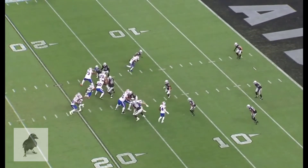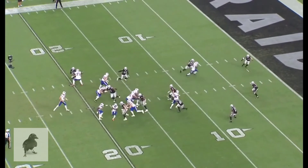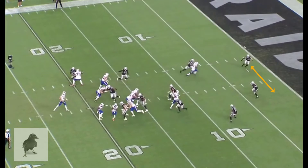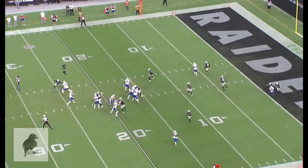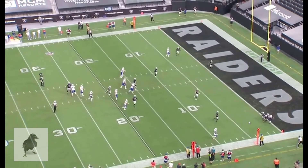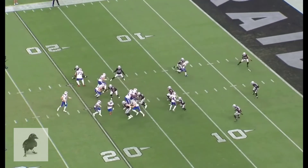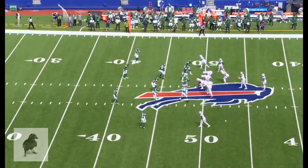Here's the difference between John Brown and Emmanuel Sanders. Brown on this over route has the same situation on the opposite side of the field. See how he starts his route to the inside — he doesn't really flatten out the route or force the safety to stay inside. The safety is already working to the outside before Brown makes his break, so Brown hasn't sold this route up the seam as much as he should have. Allen makes an unbelievable throw and bails out the route. Really great catch by Brown, but not a good route.